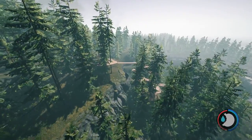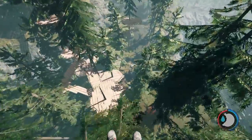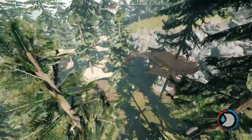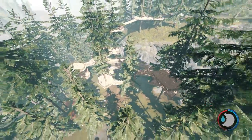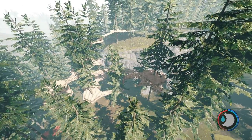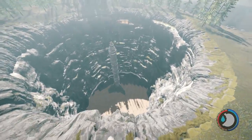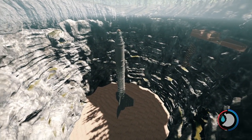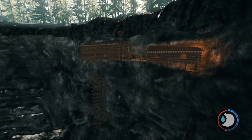Over here is the Ewok village next to the sinkhole. There's this thing — I really like this build. I'd love to do something like this in survival, just to have a really nice cozy treehouse. Down here we've got the missile silo, the rocket, whatever you want to call it. Pretty mental. And this was, I think, the first build ever.